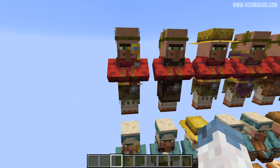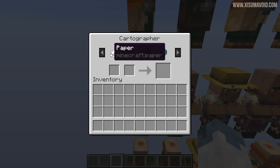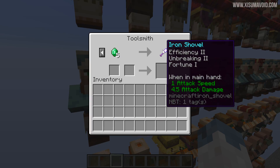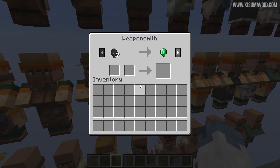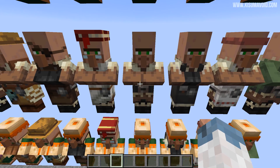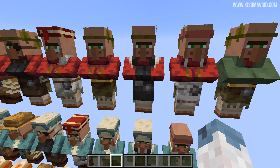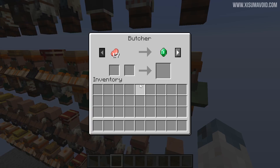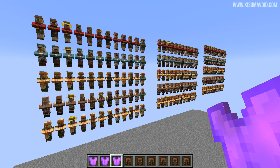So there you have it, all of the different villagers. Over here we have the cartographer - its trade is pretty much the same on each except for the random amounts. The next one is the toolsmith with an enchanted shovel trade - the enchantments are random as well. Then we have the farmer, the cleric, the leather worker, the fisherman, the weaponsmith, the librarian, and this one right here is the armorer. This one right here is the mason, and the patch notes say you can't trade with this one. Then we have the butcher and the nitwit which of course has no trades.